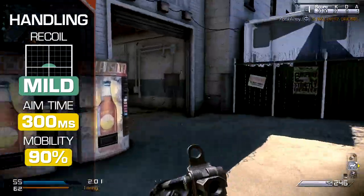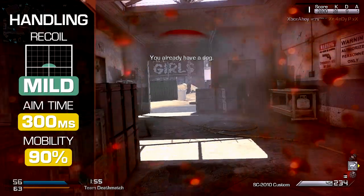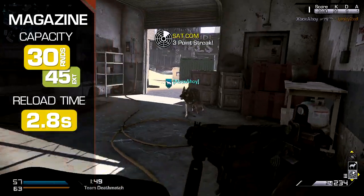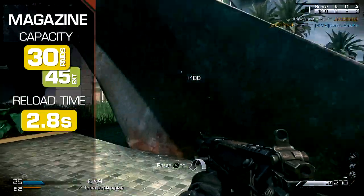Aim time is standard for the Assault Rifle class at 300 milliseconds, and you'll move at 90 percent of the base speed. Magazine capacity is at the standard 30 rounds, with extended mags granting you 45 rounds instead. The reload time is, again, thoroughly average, taking 2.8 seconds to complete.